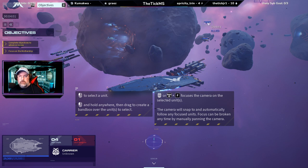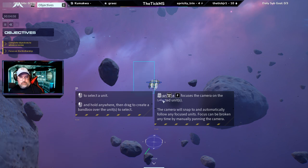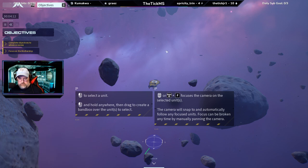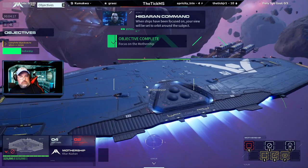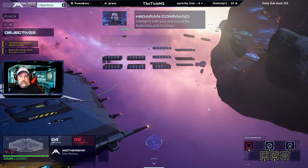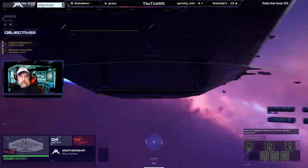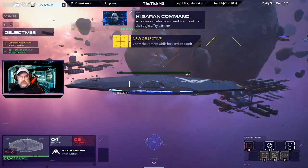Let's do that. When ships have been focused on, your view will be set to orbit around the subject. Attempt to orbit your view around the mothership with it in focus. Your view can also be zoomed in and out from the subject.